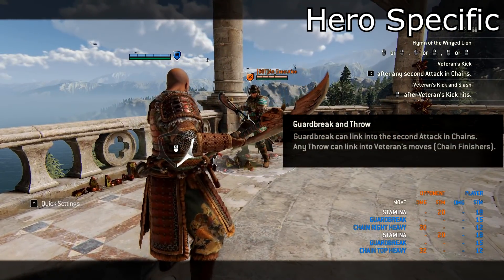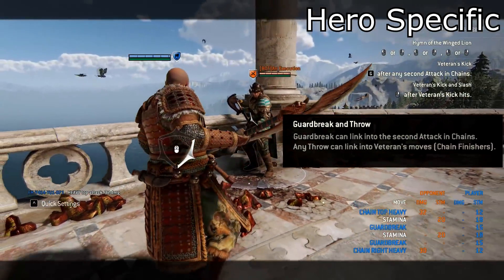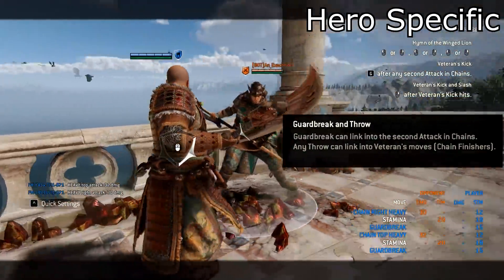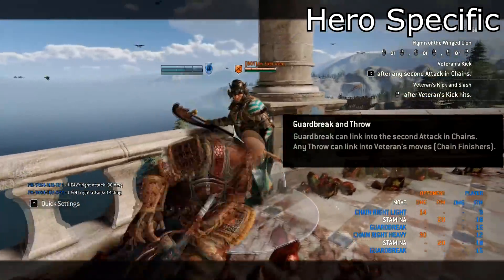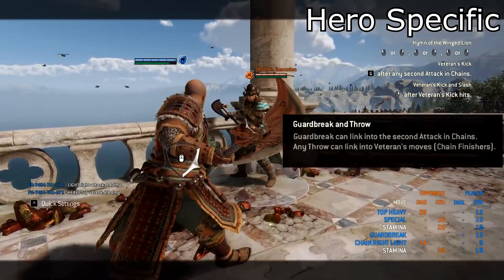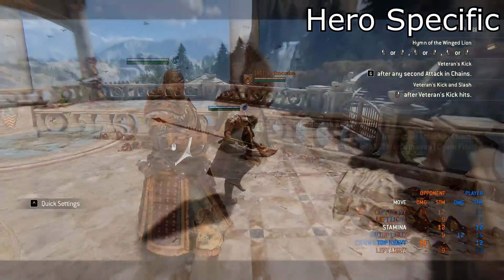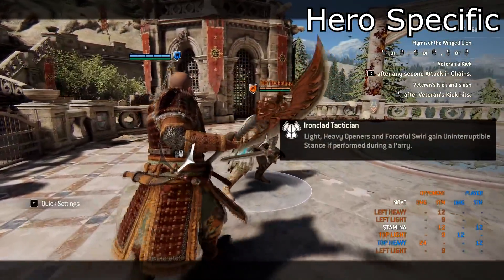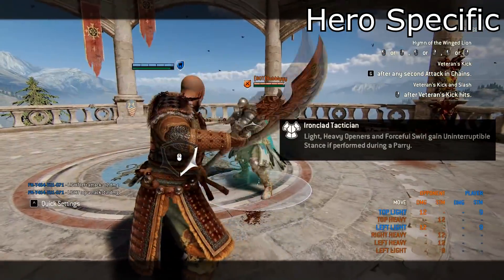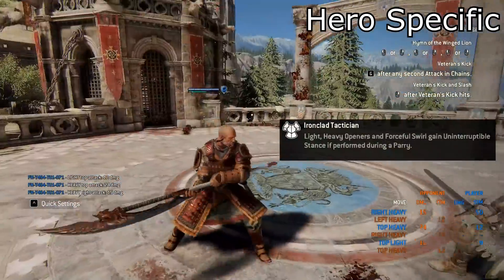Another hero specific is that every guard break throw will link into his chain finishers. So you can boss blood time and go for the top heavy finisher for max damage. If you go for the side heavy finisher it only deals two less damage. In theory you can also throw someone and go for the undodgeable light. Another cool property of Gryphon is ironclad tactician — every time when you parry someone, your next light, heavy or zone attack gains hyper armor. It's a really cool property to secure your damage in a teamfight, where the only thing that can interrupt your punish is a bash.